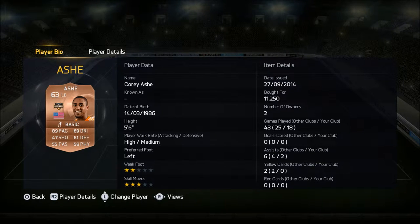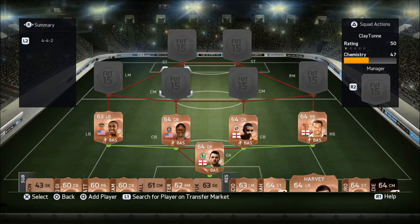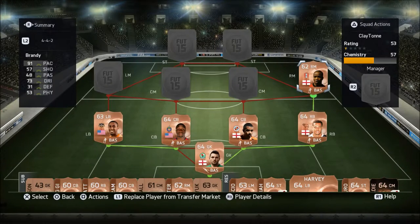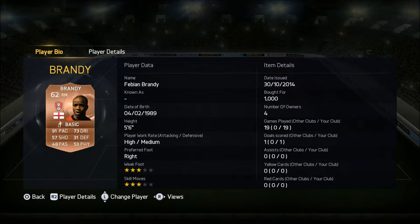Our right midfielder is none other than Brandy, who is a nutty geezer — he is quality. His forehead is bigger than Jovinio's. He was born in 1999, five foot six. He does the job with his 91 pace and 73 dribbling, which is not bad at all. I bought him for a thousand coins.